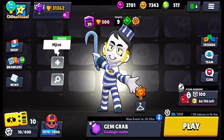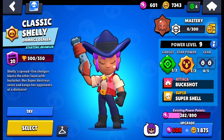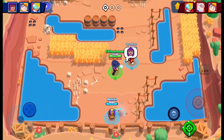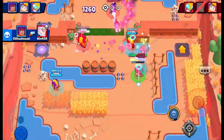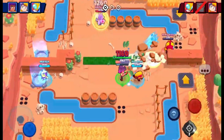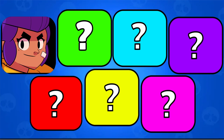Anyways, starting off the video, we have the first rarity, and that is the starter brawler. There's only one brawler in this rarity, which makes it a pretty easy choice, and that one brawler is Shelly. Shelly's pretty good in low trophies, and if you have her gadget, the clay pigeons, she becomes infinitely better. She goes from just winning up close with her super to being a pretty well-rounded brawler, so Shelly is the best in the starter brawlers.